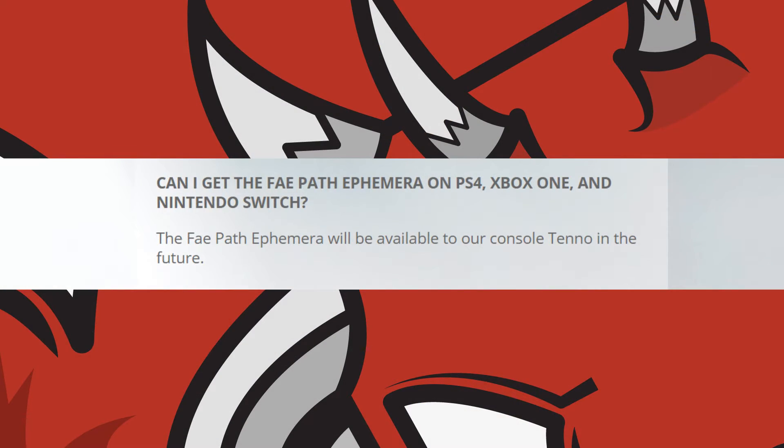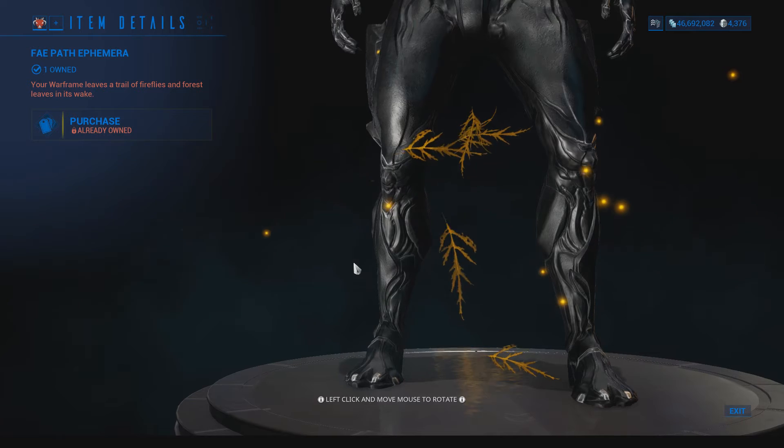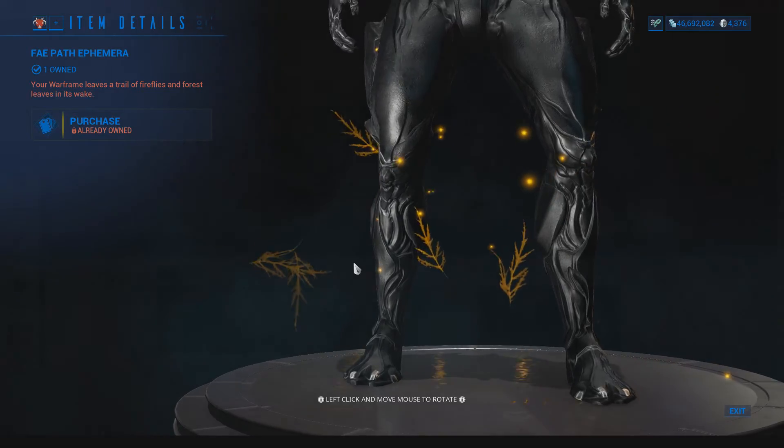It is important to note that this is only for PC, and for console users access to the ephemera will be available later on in the future. For those unaware, two factor authentication provides an extra security barrier that protects your account from malicious logins by requesting a code that gets sent to your email when your account is accessed in a new location.